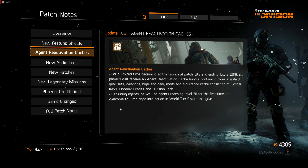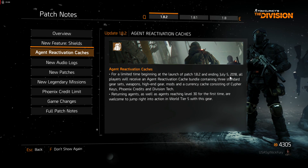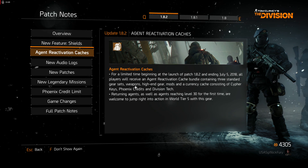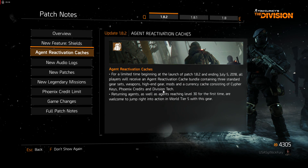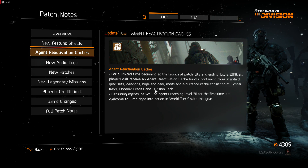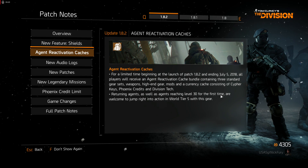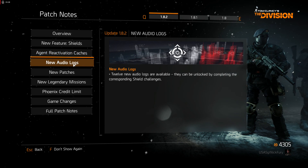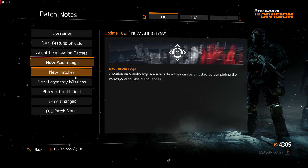They have an Agent Reactivation Cache to give us right now, so make sure you take advantage of it because it's only going to go on until July 5th. It's going to have three standard gear sets, weapon high-end gear mods, and a currency cache consisting of Cipher Keys, Phoenix Credits, and Division Tech — specifically three Cipher Keys, 2000 Phoenix Credits, and 500 Division Tech. Returning agents and agents hitting level 30 for the first time are welcome to jump right into the action. There are also 12 new audio logs that tie into the shield challenges.